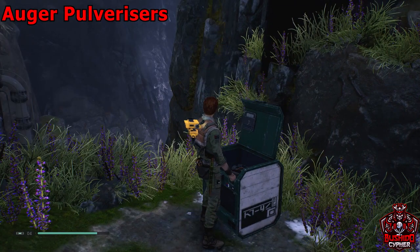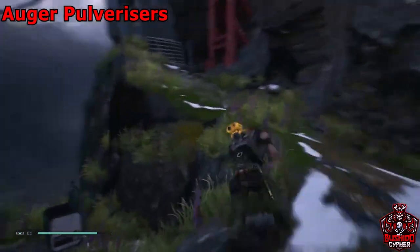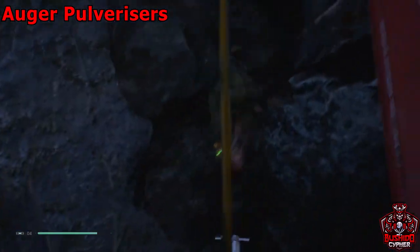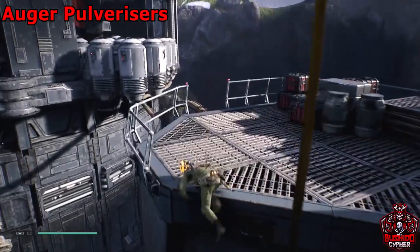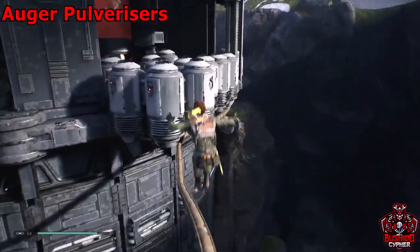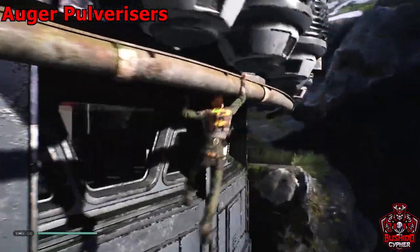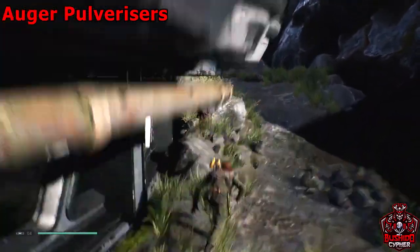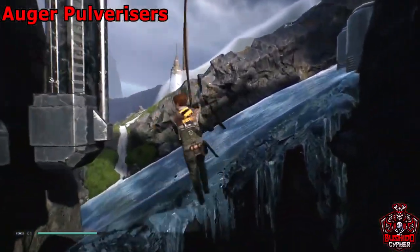After you've grabbed the plant as well as the chest, go back up this cliff side and climb the rope. We'll head across this pipe — drop down and shimmy your way to the ledge. Once you've made it across there's going to be an ice slide with a rope; force pull the rope or jump to it and slide down, making your way around this little mountain.